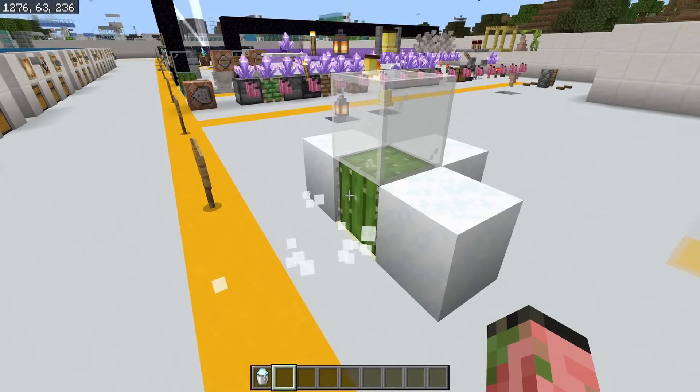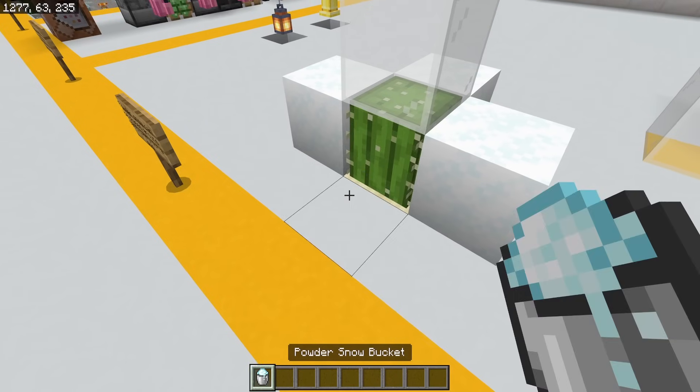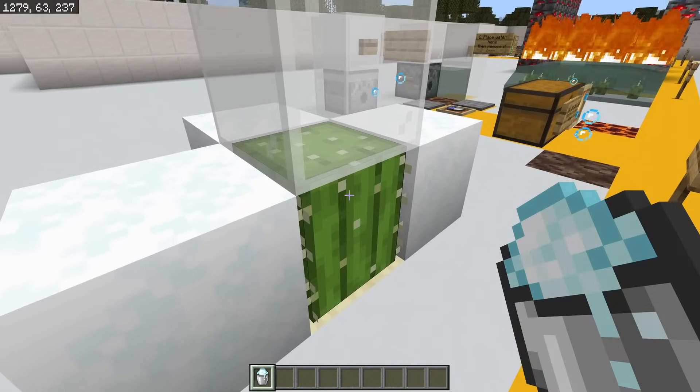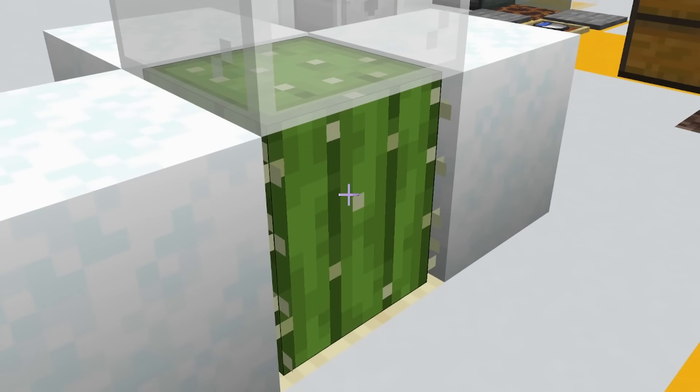Another powdered snow bug — I'm not sure if this is actually a bug or not, but you can put powdered snow right next to a cactus. It's a full block next to a cactus and I expect it to break, but it just doesn't. What is wrong with you?